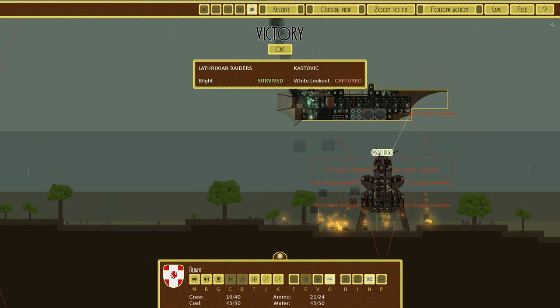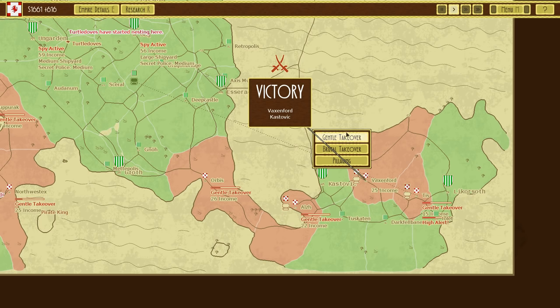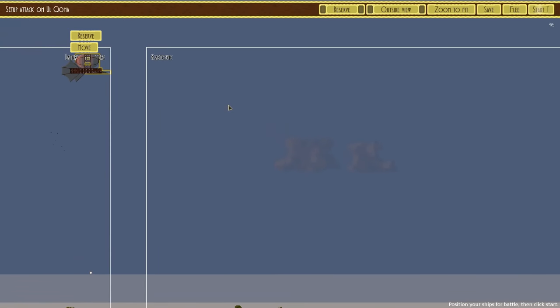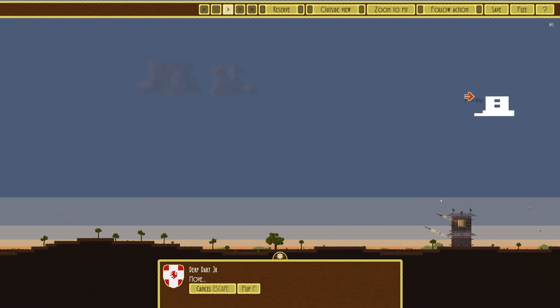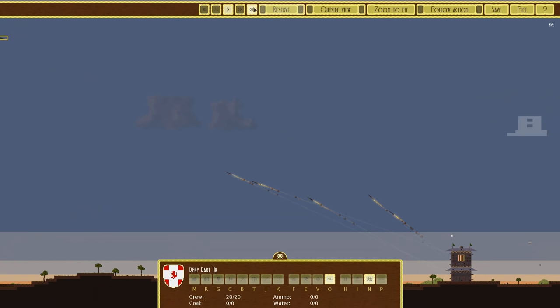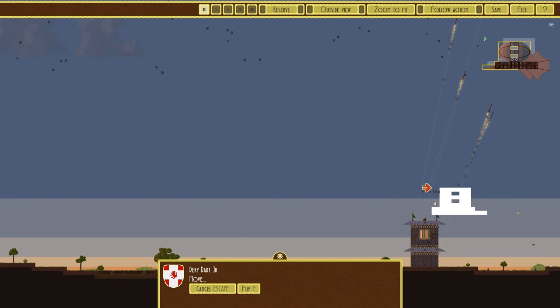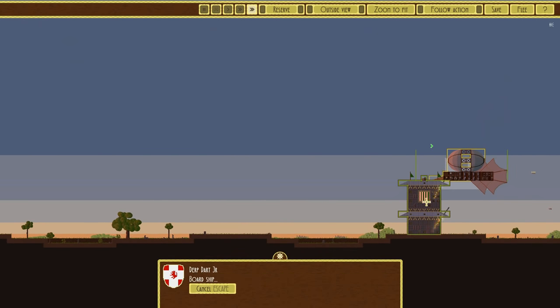These are actually a bit hard to capture — it seems to take a while. But still. Are you the Raider? No, you're not — I thought you were for a second there. Oh, that's a different style. My god, that's a lot of rockets. Well, there are rockets on both sides — this might be how we lose one of these.